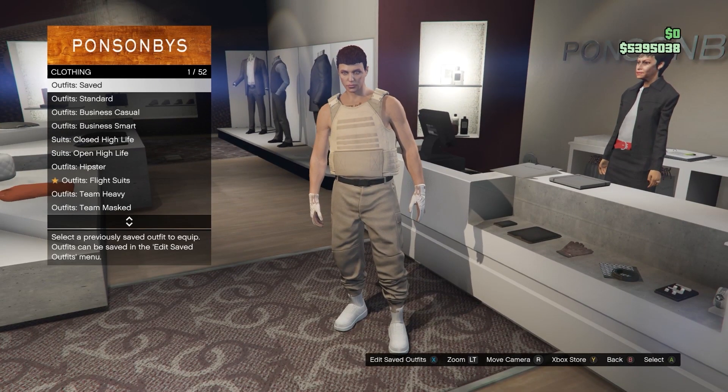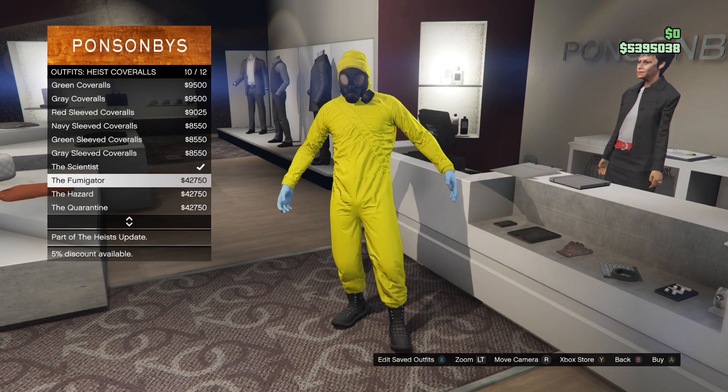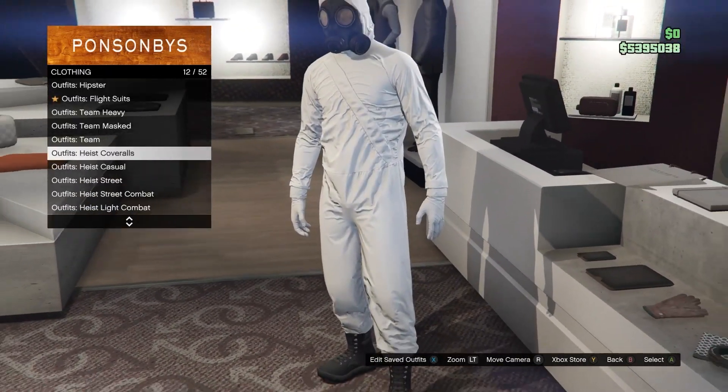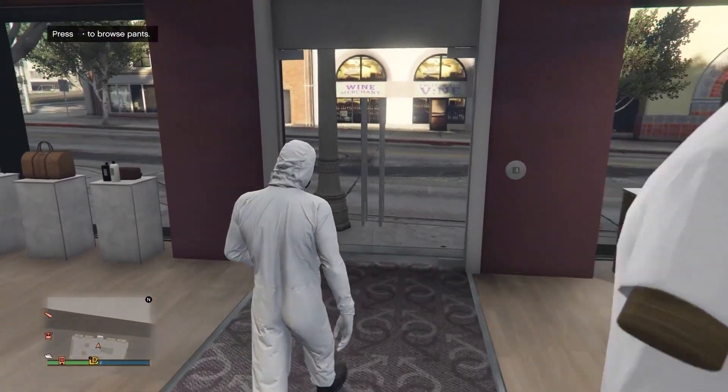Now back out once, come down to the heist coveralls, and equip any of the last four heist coveralls with the gas mask. I'm going to equip the white one. Then head over to any telescope to perform the telescope glitch — I'm heading over to the pier.